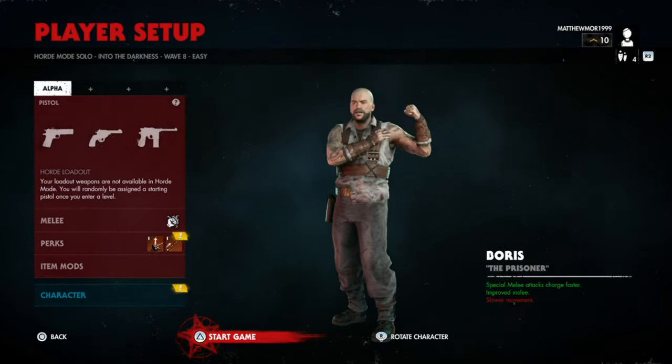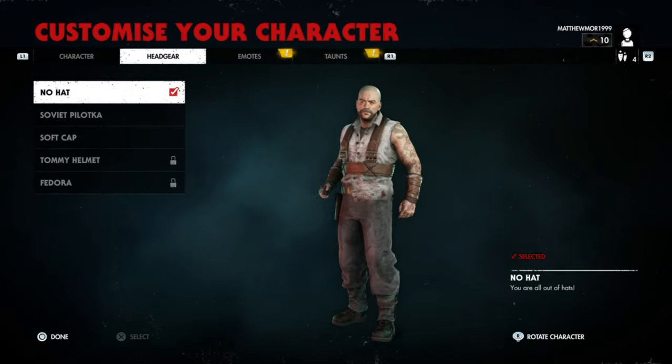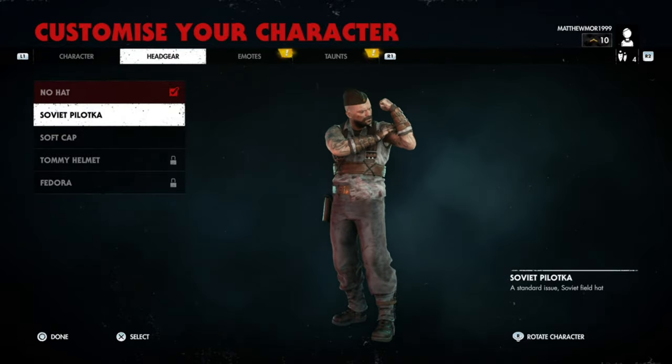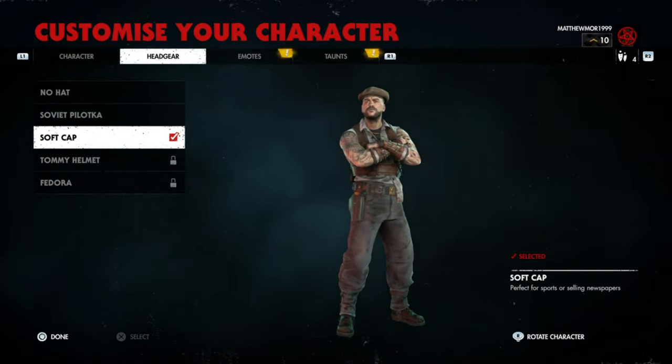Then go to Campaign or hold Select Map and Continue — just do any of them. Come to the loading screen and then go to character select.